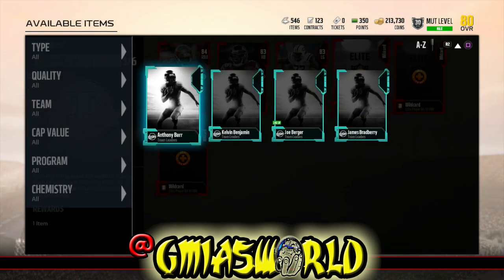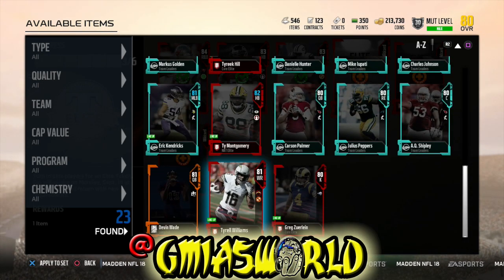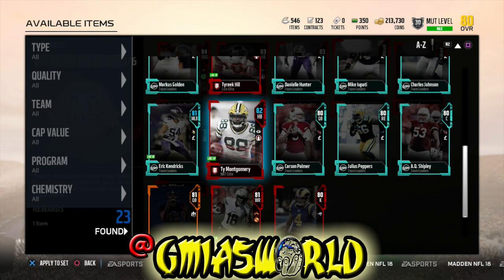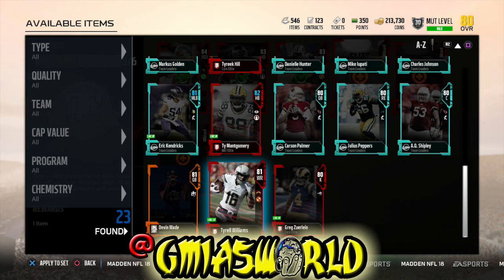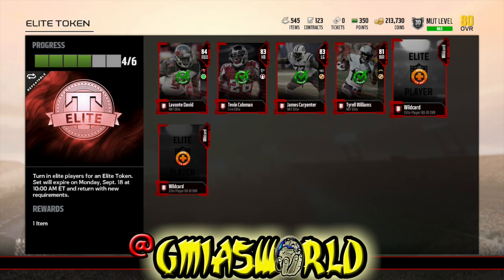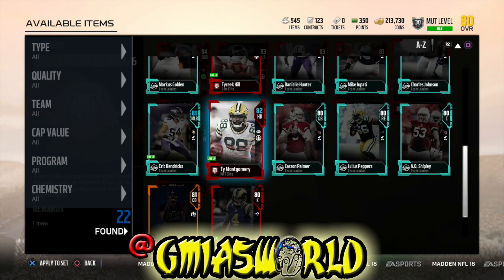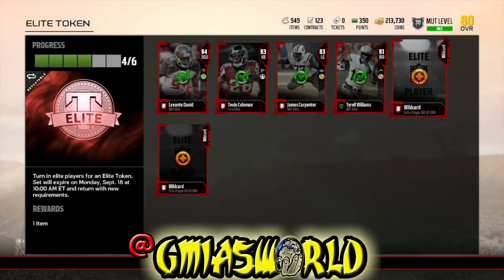I lost so many of my actual starters doing this because I was in such a blind rage. I couldn't put in any team leaders when I was doing the set, but right now you can. So you can either use your team leaders for flashbacks or put them in a new set to get an 86 overall of any of your team leaders.